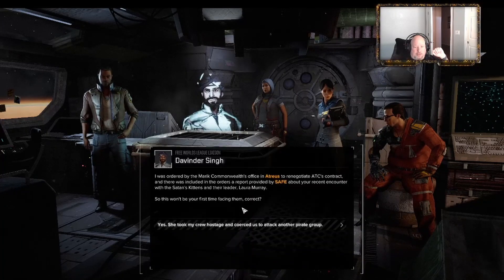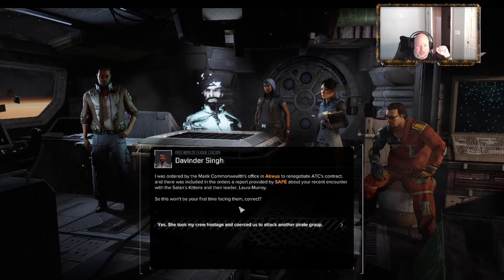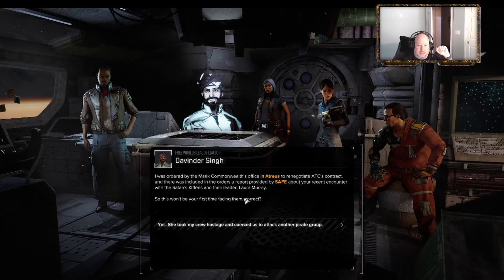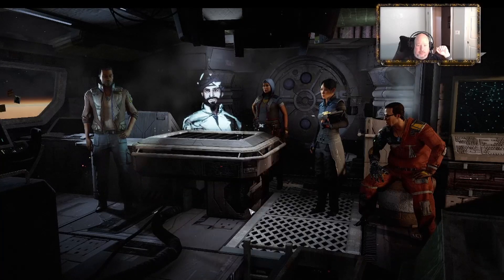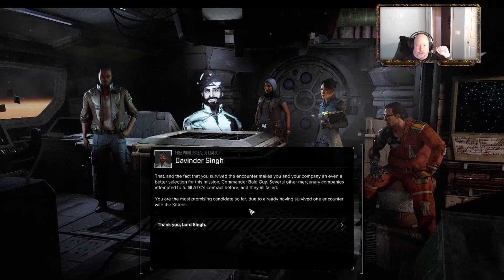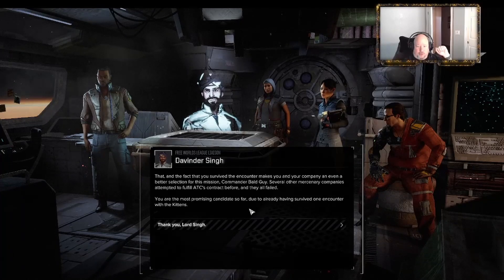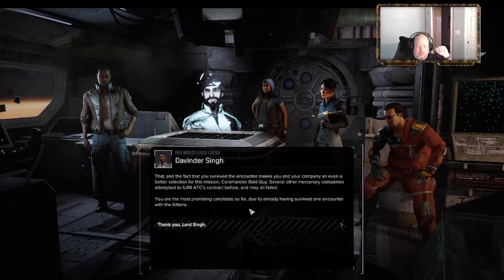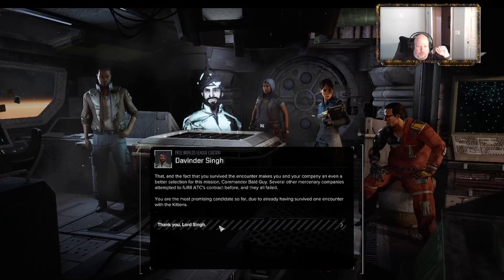"I was ordered by the Marik Commonwealth's Office in Atreus to renegotiate ATC's contract. Included in the orders was a report provided by SAFE about your recent encounter with the Satan's Kittens and their leader, Laura Murray. This won't be your first time facing them - and the fact that you survived the encounter makes you and your company an even better selection for this mission. Several other mercenary companies attempted to fulfill ATC's contract before and they have all failed."